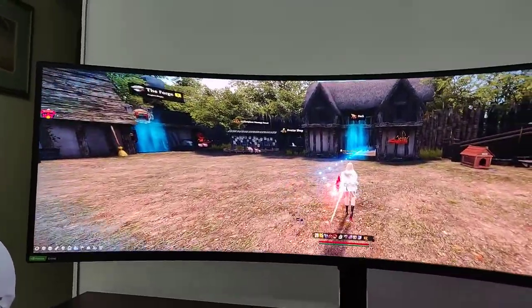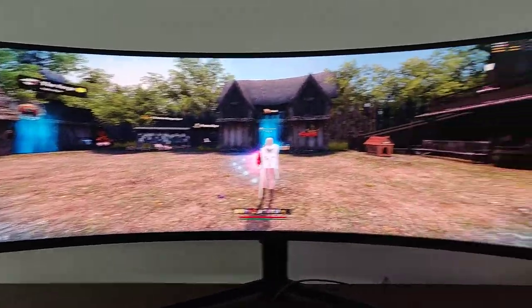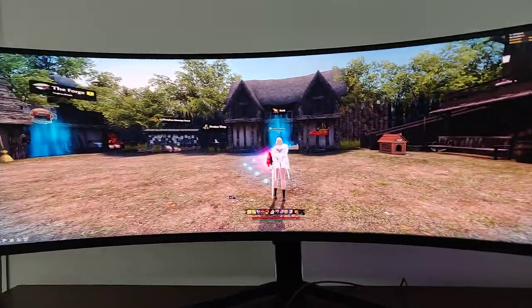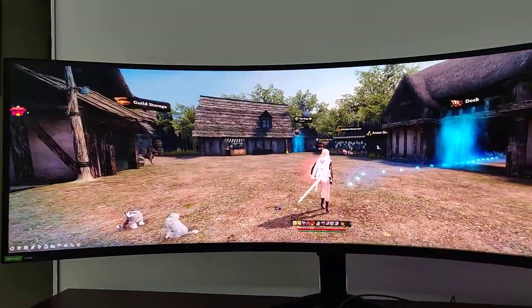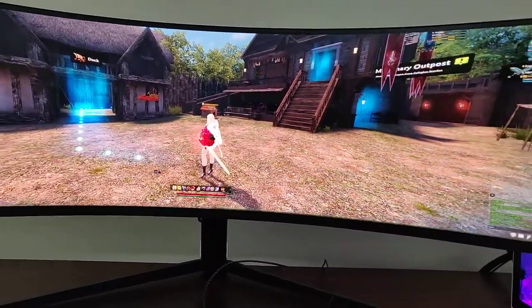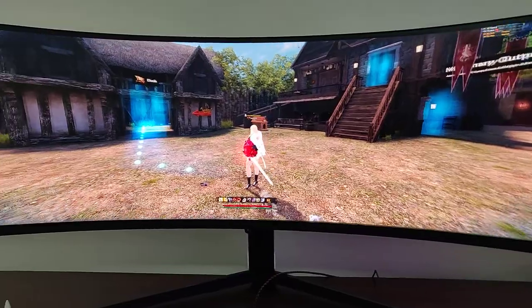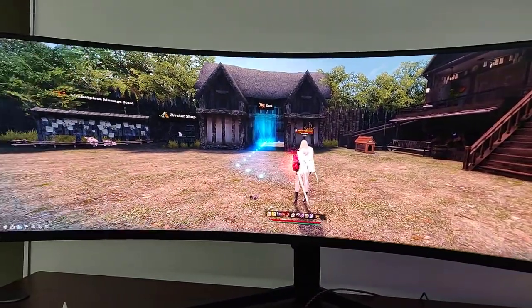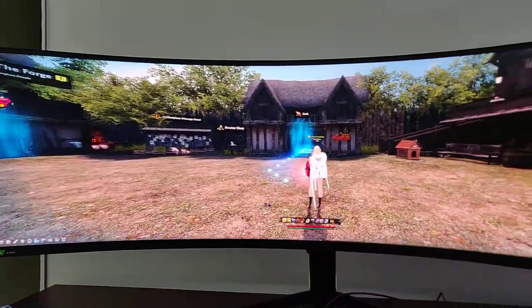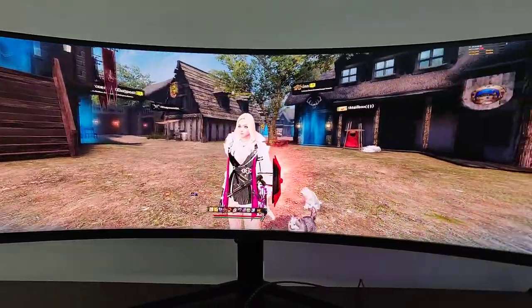Look at this — you can see all of Kohan from the very left all the way to the right. You have a full peripheral view, a full 180-degree view right in front of you. This is great because you can actually see boss attacks coming from the very left or right sides. It's so immersive and it looks amazing.